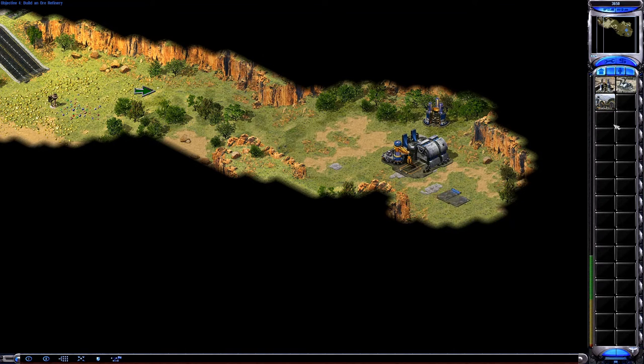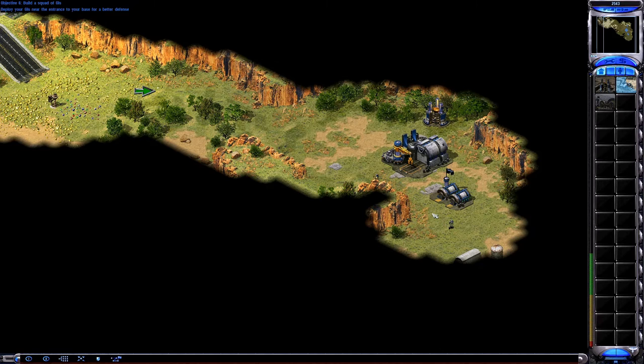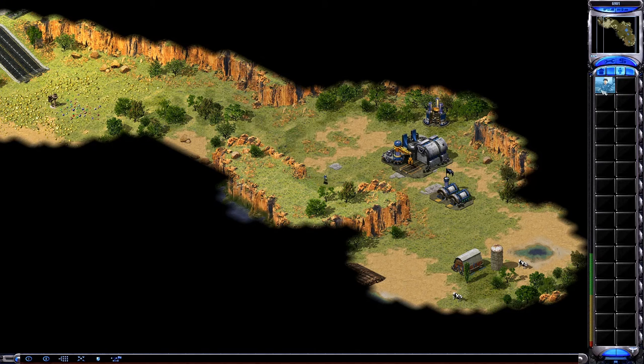Notice the power indicator on the left side of your build bar. Each structure you build has a power cost. On the right-hand side of your screen, you should see a button that looks like a soldier. When you press that button, you will see the different types of soldiers. Your G.I.s can garrison in structures. Crates can be collected for special bonuses — this one contains a cash bonus.